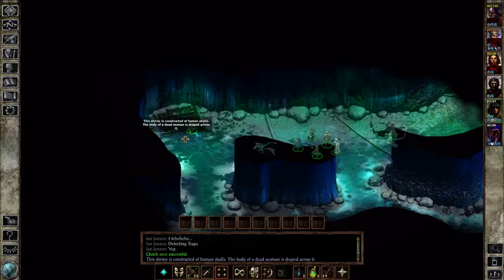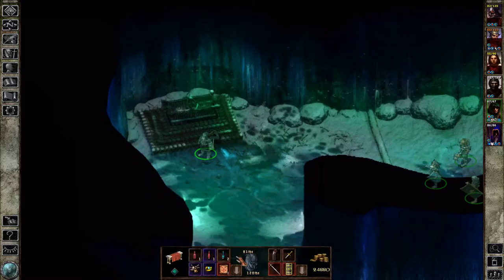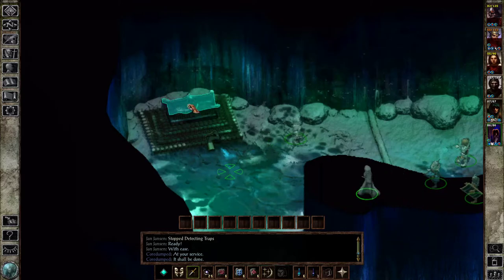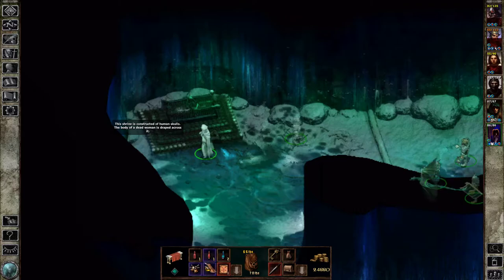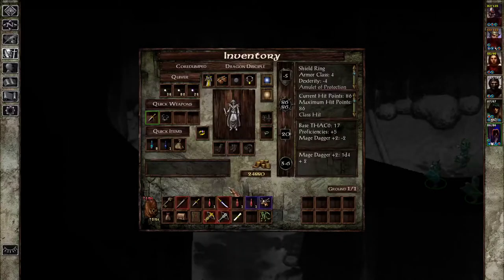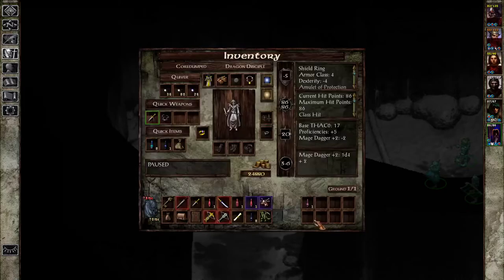What is this? This shrine is constructed of human skulls. The body of a dead woman is draped across it. I kind of recognize some of the symbols and I like what I'm seeing. There's the dead woman. This is a potion of power, this is healing, extra healing. I have eight potions of extra healing which aren't doing anything — let's take these out. Four to Corgan, four to Patricia.